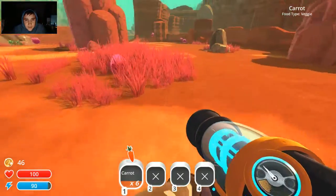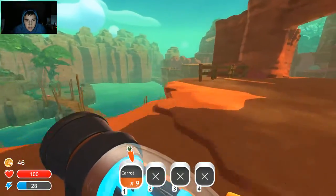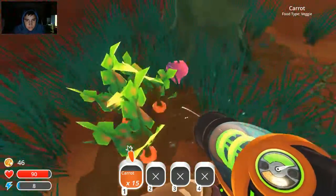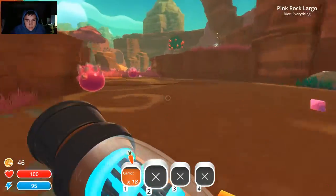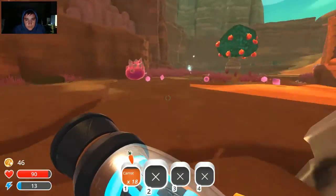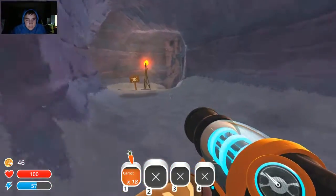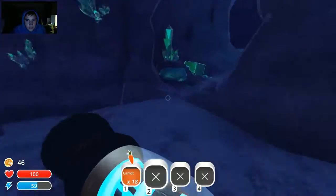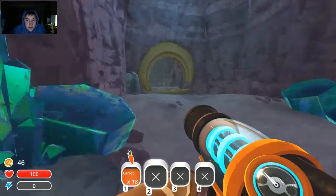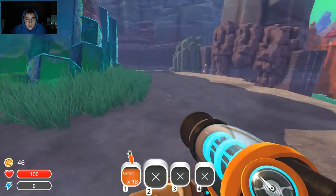I don't even know if I need carrots but I'm still gonna grab them. Going back this way — jetpacking our way over that ledge. Take a left right there and now we're at the end of the quarry. In the last episode we also got boom slimes here, which is good.